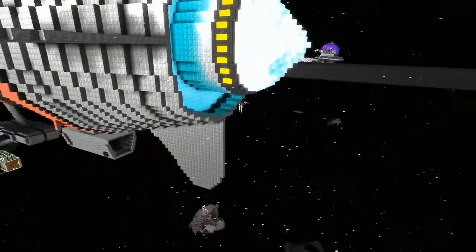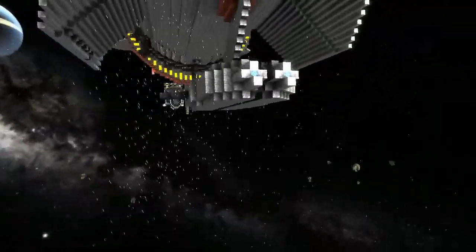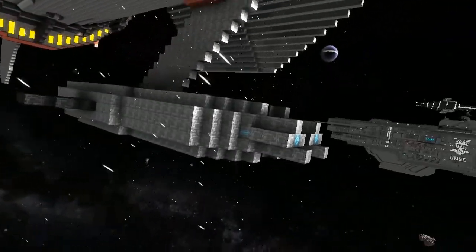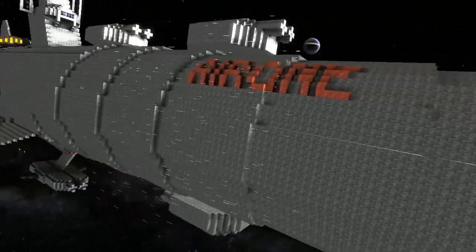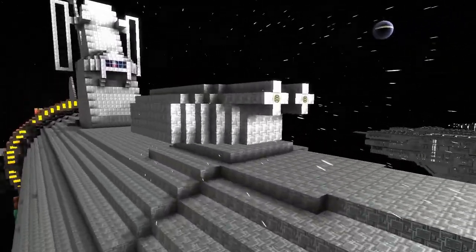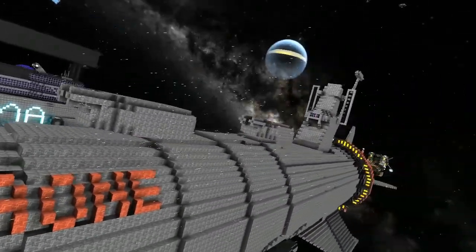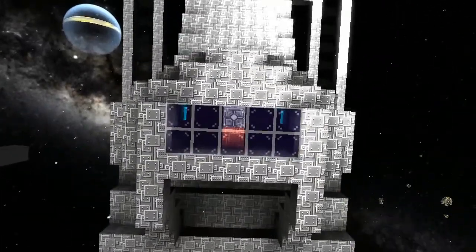Underneath we've got — is this a gondola or just a turret? So your AMC cannons are there, and then as we move back we've got your actual movable turrets. They have missiles? Maybe one day — that's what I say.